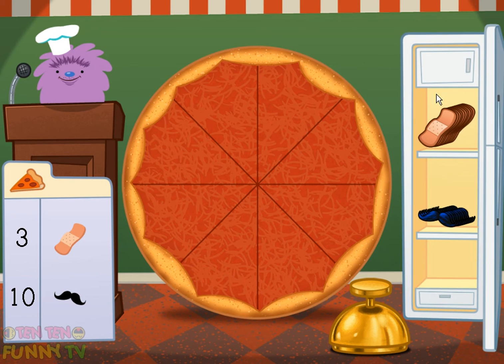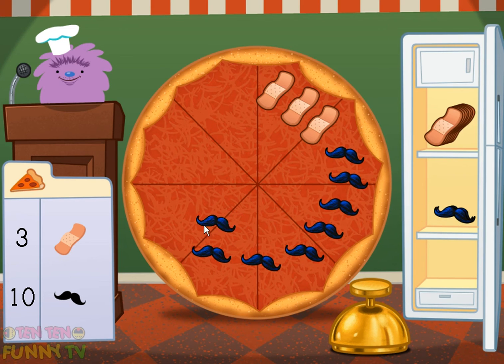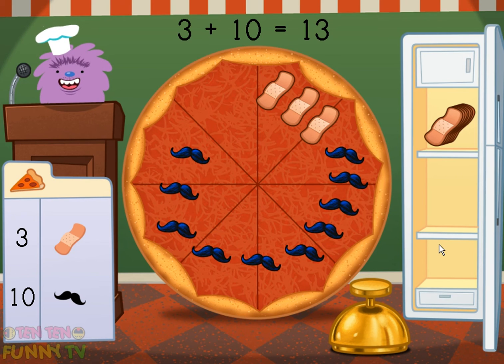Make a pizza with 13 toppings. Add 3 bandages and 10 mustaches. 3 bandages plus 10 mustaches equals 13 toppings.